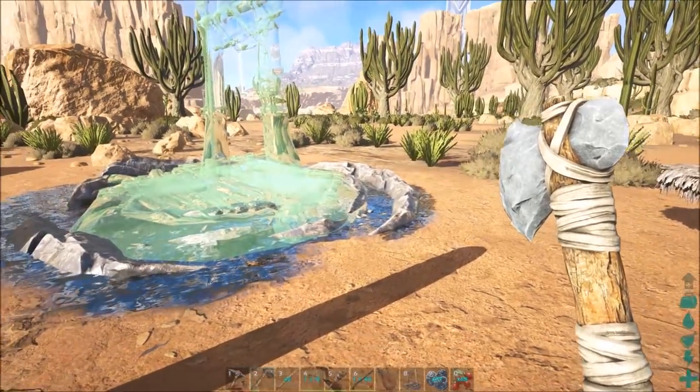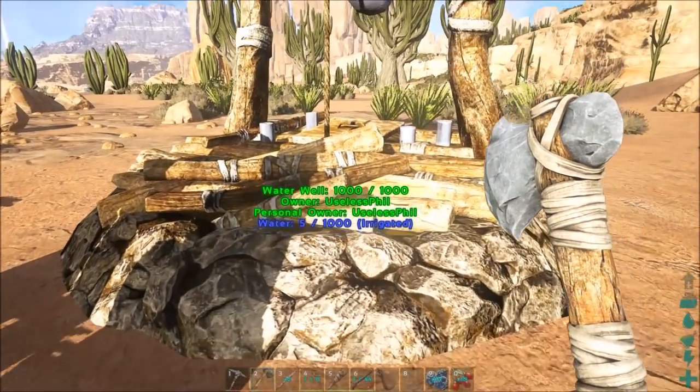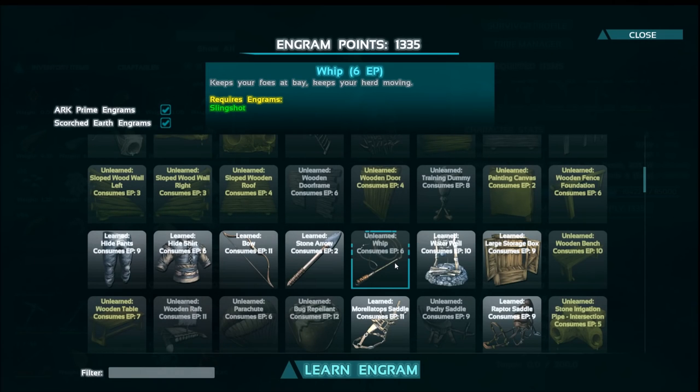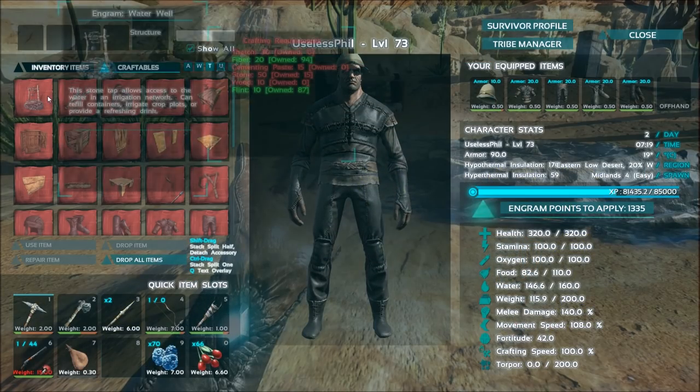Hi everyone, this is Phil from ItGaming and today I'm going to show you how to build and use the well in Ark's Survival Evolved Scorched Earth. If you're in the desert and you're thirsty and you're level 15, the best solution for you is the water well engram.